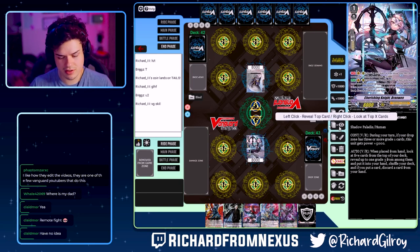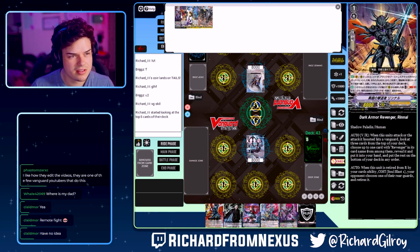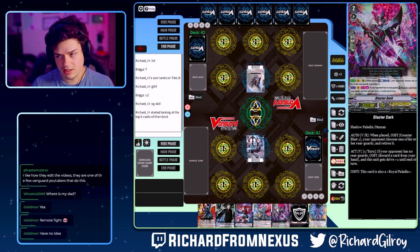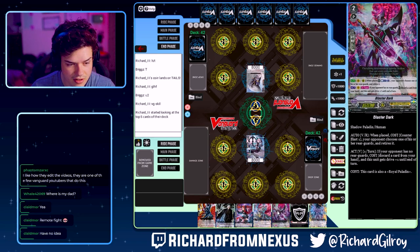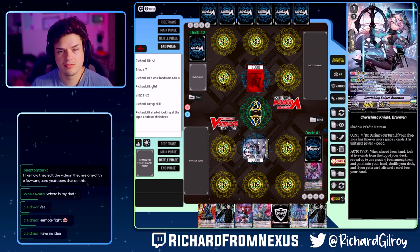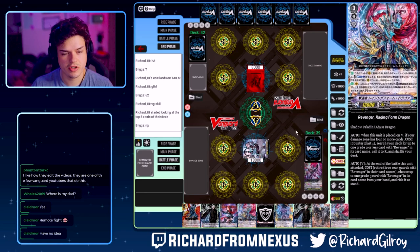We'll start with Bramwen's skill first. Got five, then we gotta heal three. Since I did the skill first, I'd have to discard something else, so I'll discard Cluster Dark and then I'll draw. Then we'll go battle and we'll swing. Draw trigger, not bad.